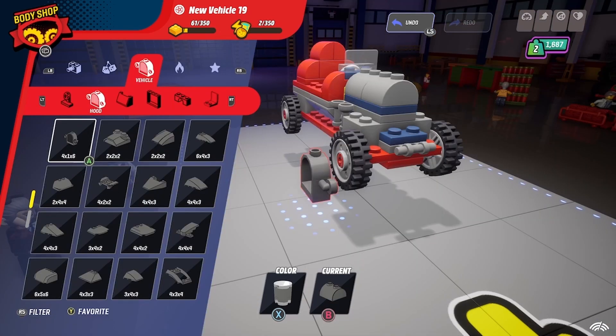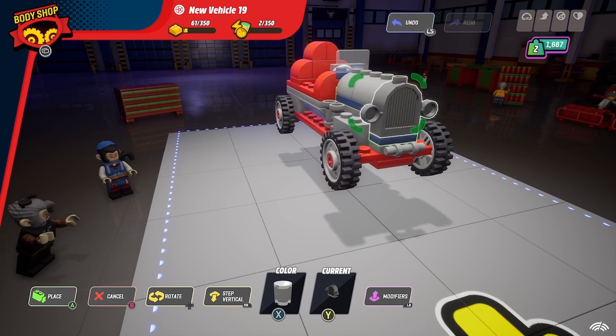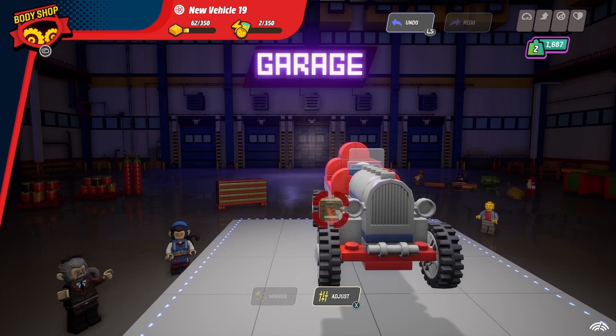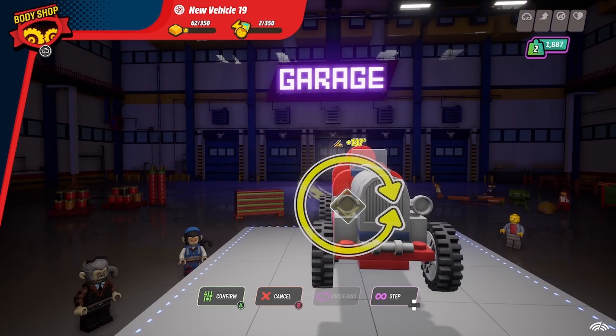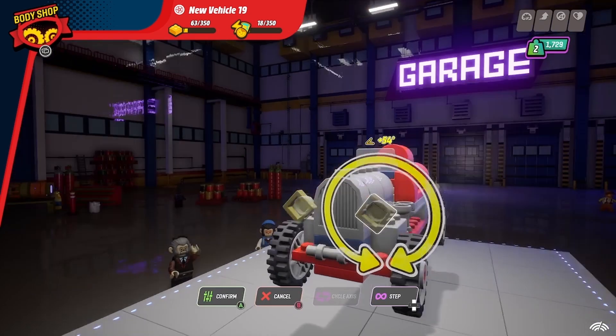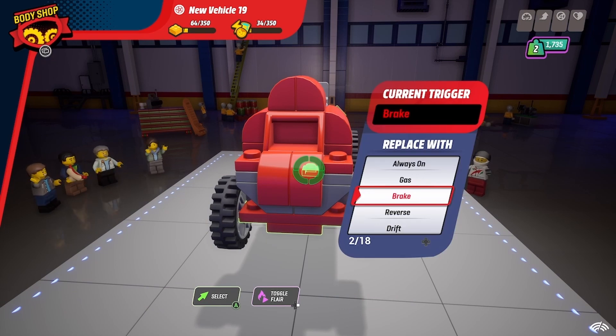And of course it wouldn't be complete without the old-fashioned car front. I jazzed it up a little, adding lights to the front, brakes on the back, and I even cut off the piston heads with blue pieces, which highlight when the car is boosting. But these details are up to you.